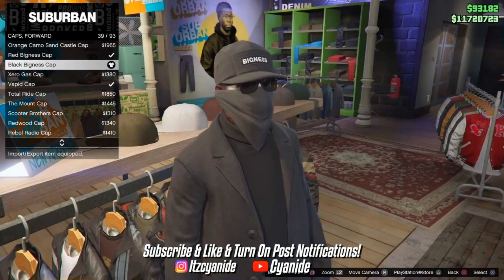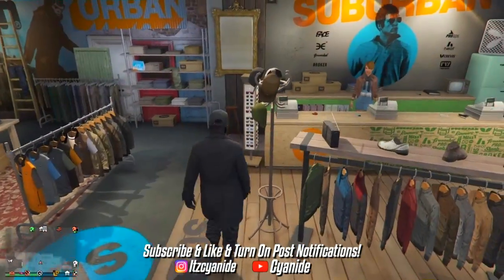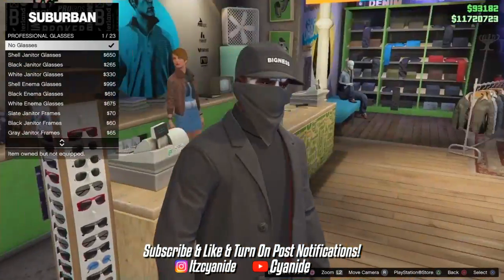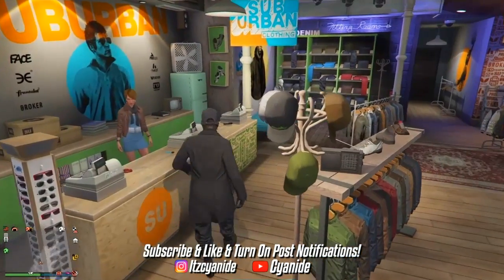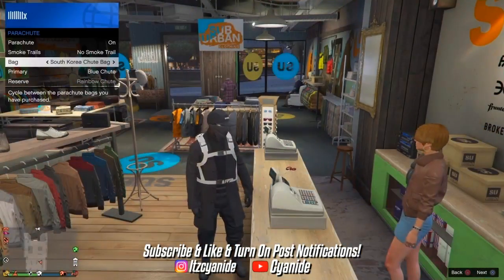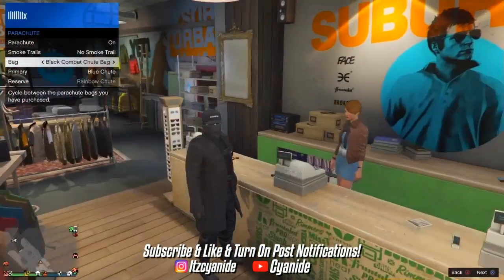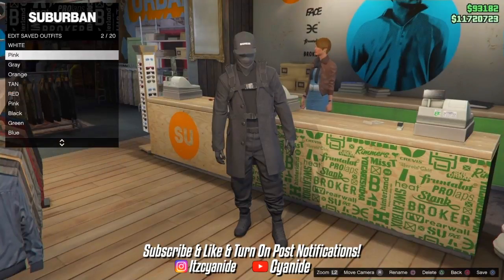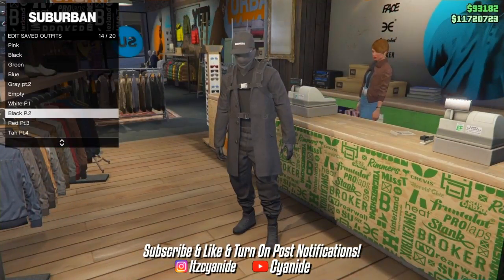Purchase the black bigness cap. If you don't want the glasses on, go to the glasses section and remove them — it looks better without the glasses in my opinion. Add the parachute if you want, then go ahead and save the outfit. We're now going to work on the next outfit.